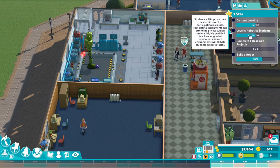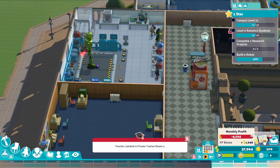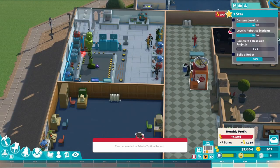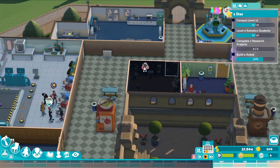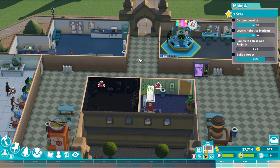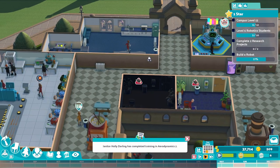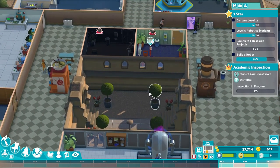We got half of our level sixes. We're losing lots of money there. Fairly high happiness though. We got our janitor increased in aerodynamics — that means they'll be able to move around faster.